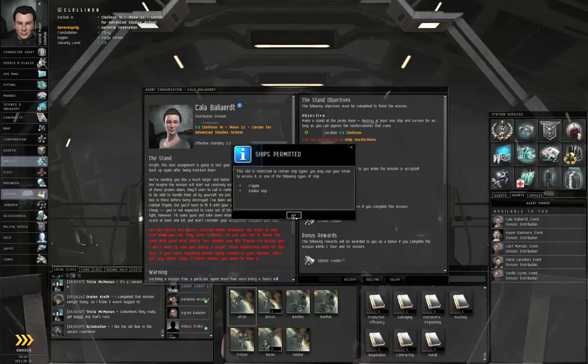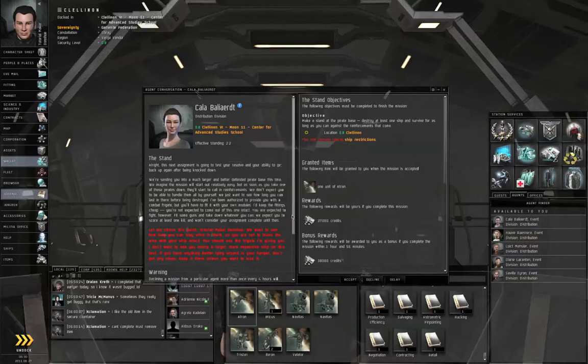Some different missions with special ship restrictions will have different categories. I've seen missions where the list was as short as rookie ship, frigate, destroyer, and cruiser. You can always click on the ship restrictions link to review them. Most missions within an acceleration gate will just say normal restrictions, which means pretty much anything up to orcas and battleships can jump in.